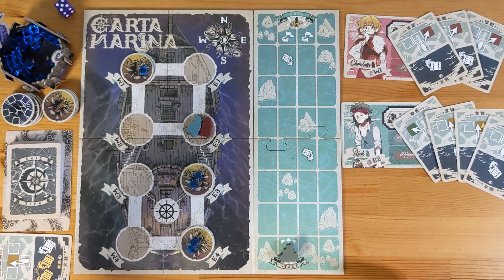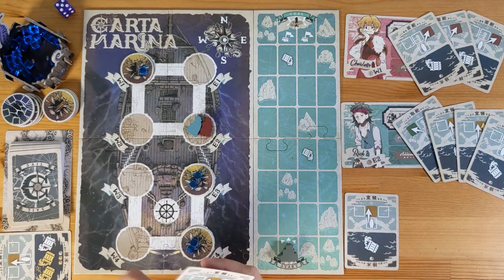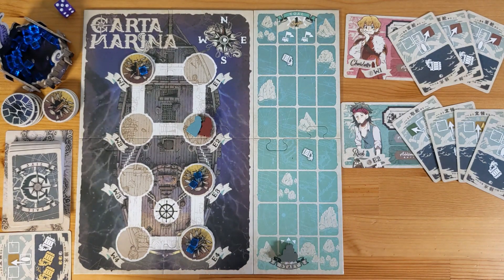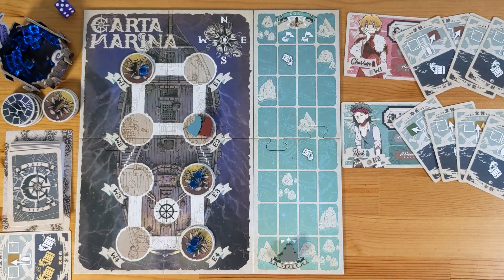After the action phase comes the draw phase. In the draw phase you declare if you want to draw two or four cards. Your hand limit is six, so at the end of the draw phase you discard down to six. I'll draw two. Nothing bad happens — there are threat cards in the deck but I haven't drawn any. That's the end of Charlotte's turn.